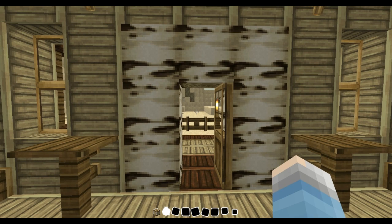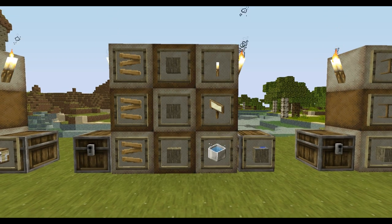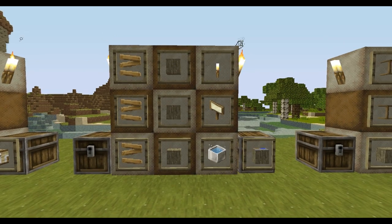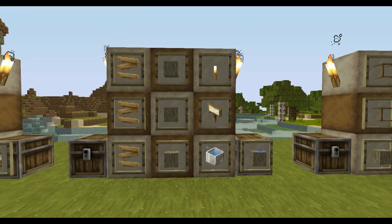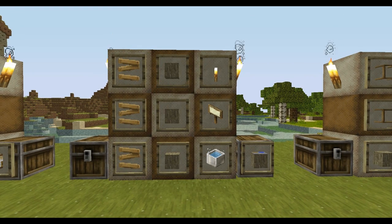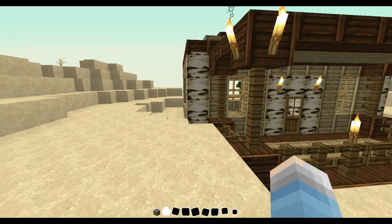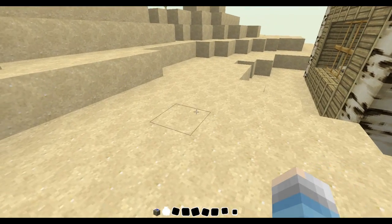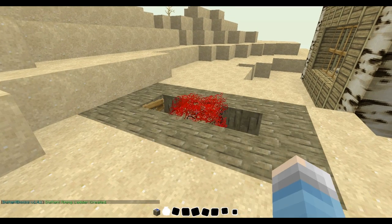Let's move on to the next recipe. Here is another block I'm even more impressed by than the instant house — this is the instant mine block. You need three ladders, three stone, one torch, one sign, and one water bucket. None of these items are too hard to obtain. So right beside our house I'm going to punch into the ground and place down this block and open it.